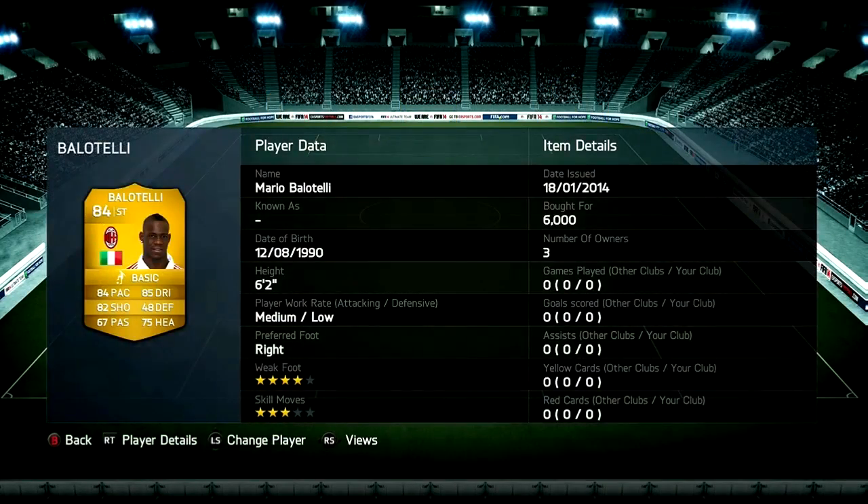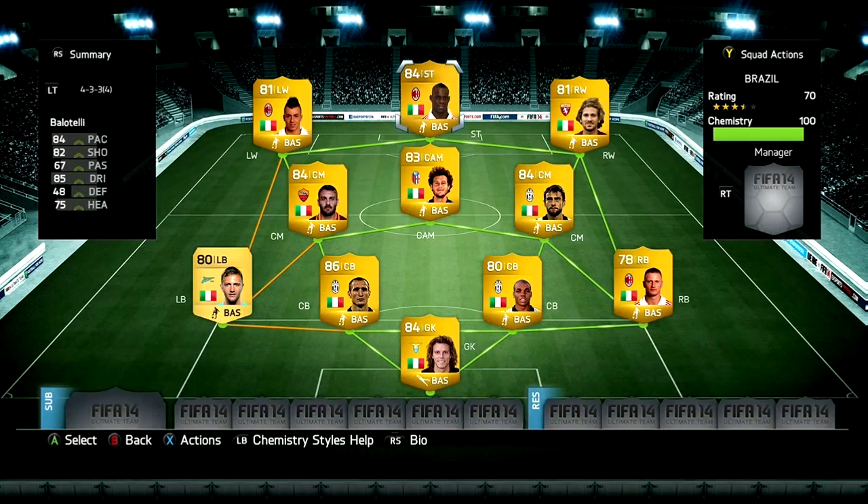To finish the team off in attack we've got Mario Balotelli — the big Balotelli. Cost me 6k, a really good striker to buy, overall stats really good, really strong, and he completes the team. This is an amazing team and I suggest you should make it.